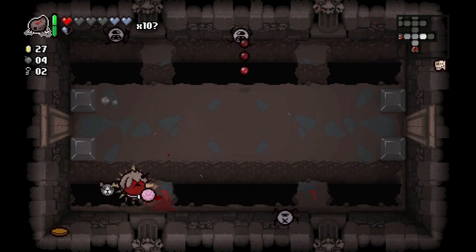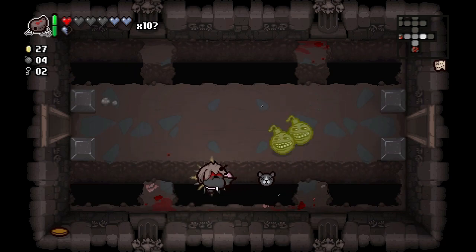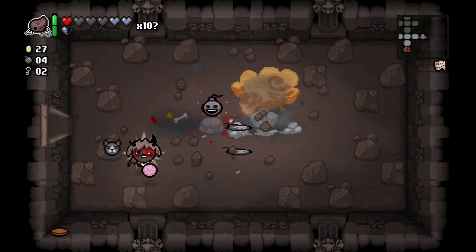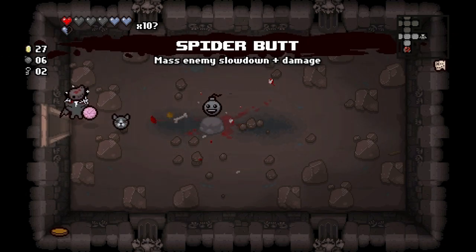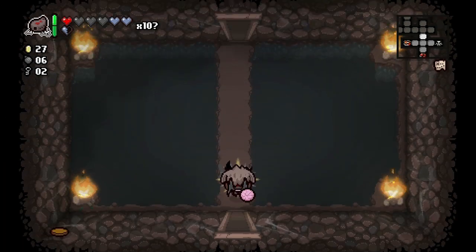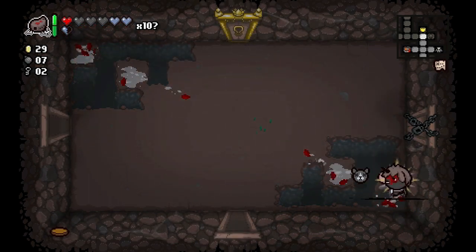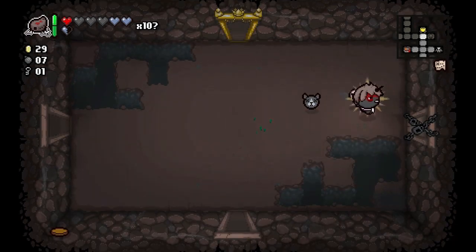That's what we like to see when we enter those kinds of rooms, that's the whole reason for going into them. Troll bombs! Mr. Boom — are there any rocks in here to blow up? Nope. We'll take our Spider Butt with us. We're gonna be able to do Guppy for three runs in a row — that'd be pretty awesome. I'm gonna take our bomb.